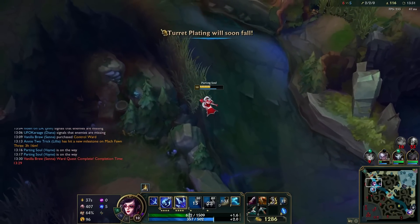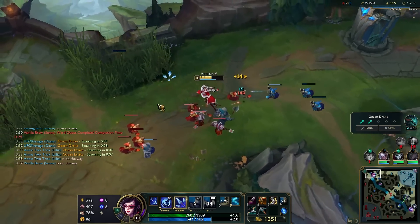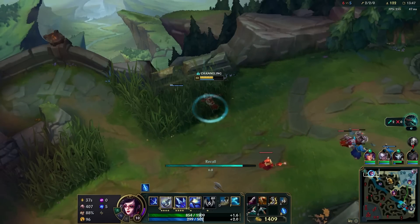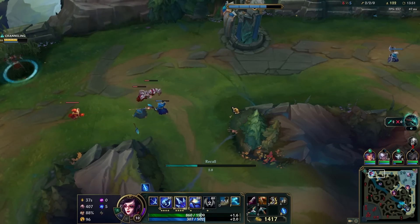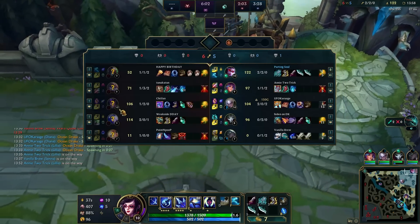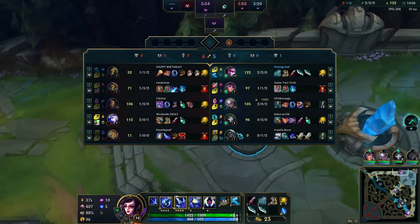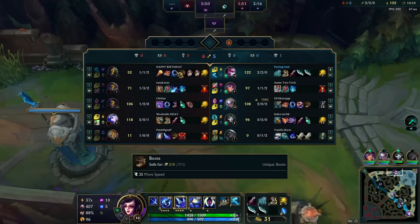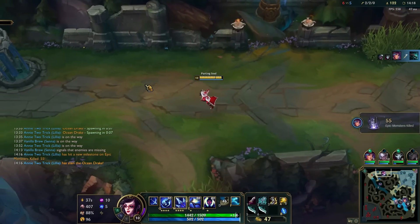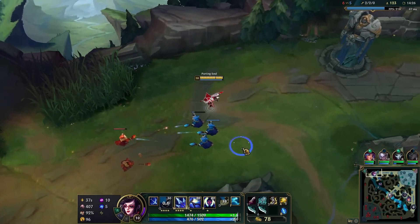I'm going to rotate half towards my team while still holding the freeze, making sure Singed doesn't walk up to the wave randomly. Let's grab our items — the most boring but most meta build: Blade of the Ruined King, Rageblade into Wit's End. This is not one of those troll build games because Blade of the Ruined King is really good into Singed and Poppy. Singed likes to run around — if you steal his movement speed he cannot do much. It's also good for Poppy because once you steal her movement speed, you can create space away from her.